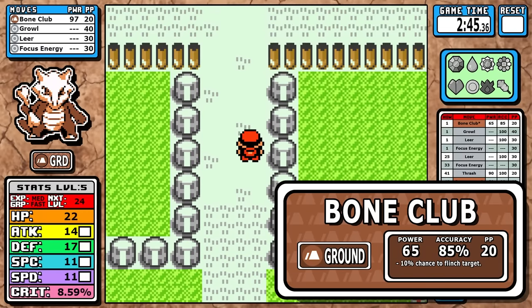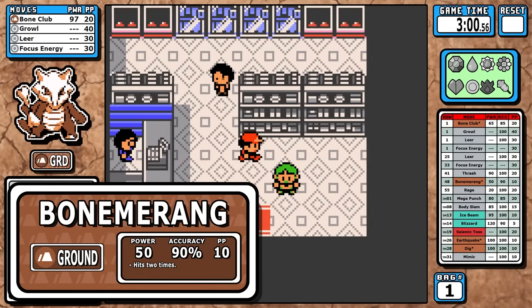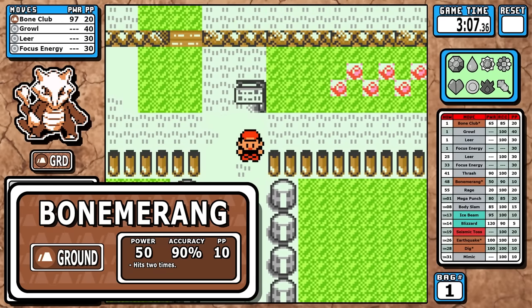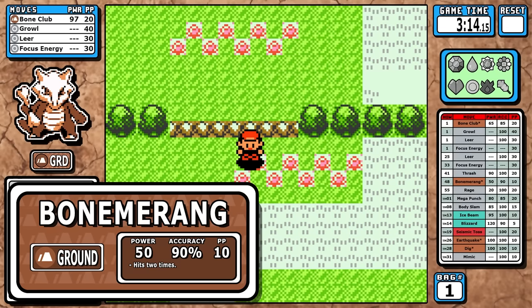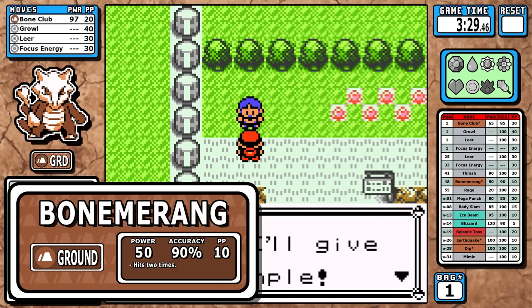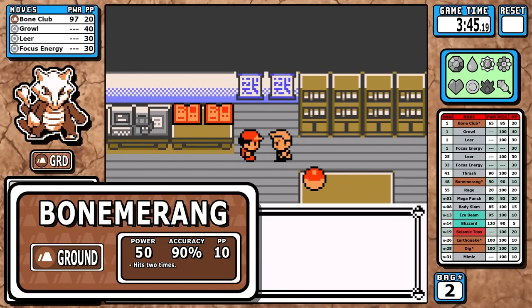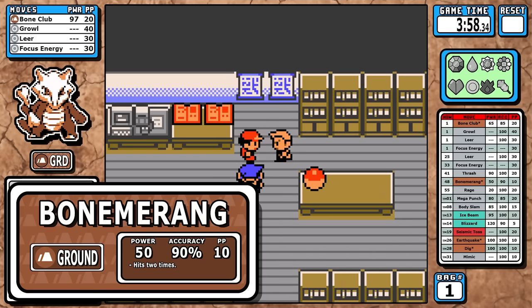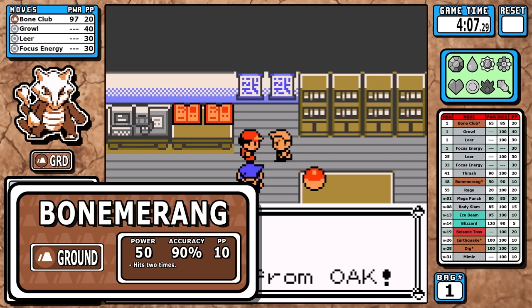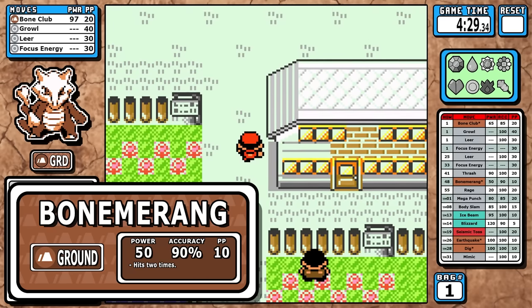Marowak also gets a second signature move in Bonemerang. I'll cover this now because you learn it really late and it won't see a single use in this playthrough. The move is cool conceptually — you throw a bone, it comes back, hitting twice — but as it stands, a 50 base power ground move hitting twice makes it essentially the same as Earthquake. It only has 90% accuracy compared to Earthquake's 100%, and we pick up Earthquake long before level 48. If they gave it 55 base power or added some effect, it would be a nice Marowak-exclusive option.